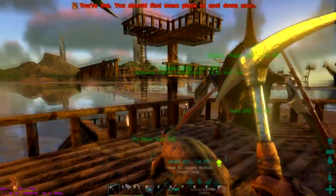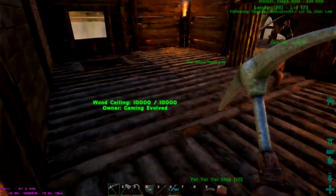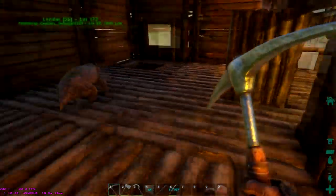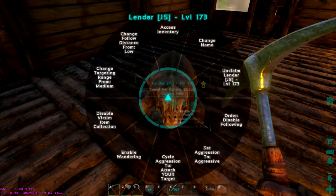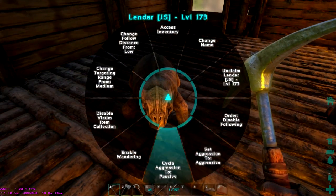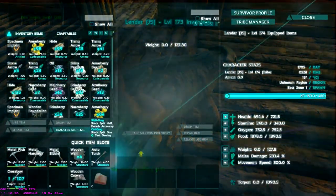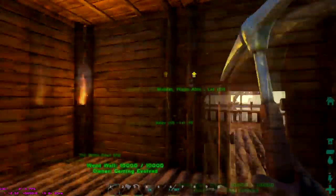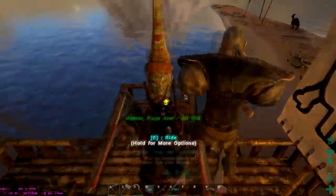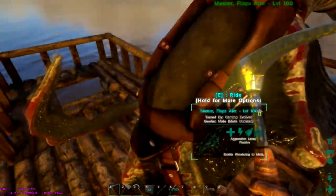Let's get Leonard inside of the ship. Order: enable following. I want him to be at a low distance — not high, low. Here we go — come on, through the door, little Leonard. Let's pull him over here and now over here. Pet him. Cycle to neutral, cycle to passive. Order: disable wandering. Okay, good. Seems like the drawback has stopped.